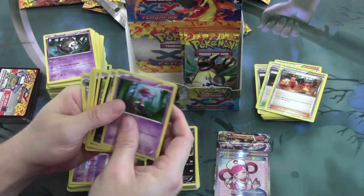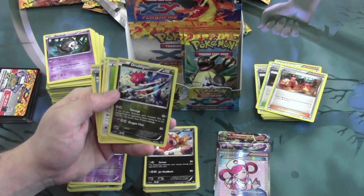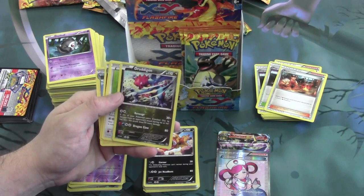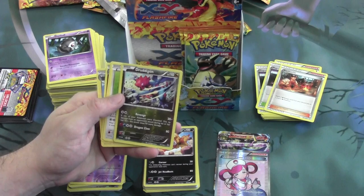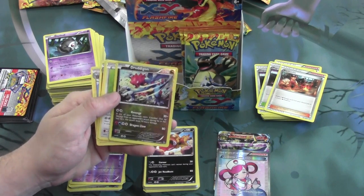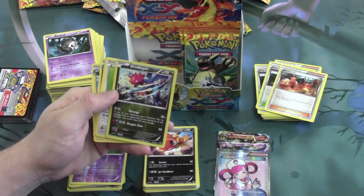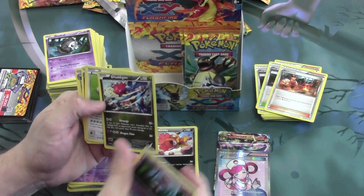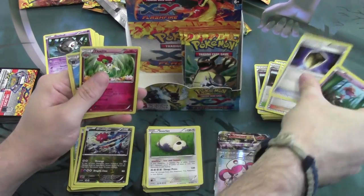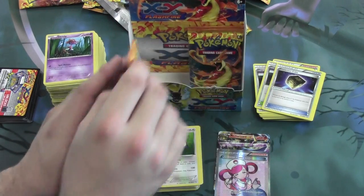Moving right along. In this pack we have a Reverse Foil Druddigon — this guy's going to be pretty powerful. For two colorless energy, Revenge does 20 damage; if any of your Pokemon were knocked out by damage from an opponent's attack during his or her last turn, this attack does 70 more damage. And Dragon Claw for a fire or water and two colorless, 80 damage. Probably won't see Druddigon using Dragon Claw, but revenge hitting for a potential 90 as a dragon type can hit a lot of things hard. And we have a Snorlax as a rare with a Protection Cube.